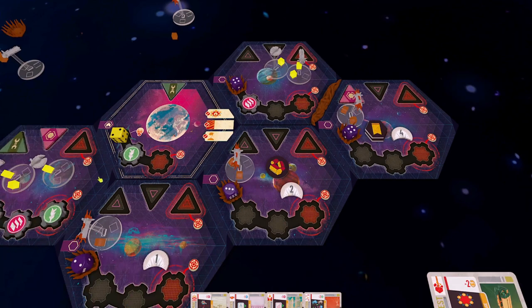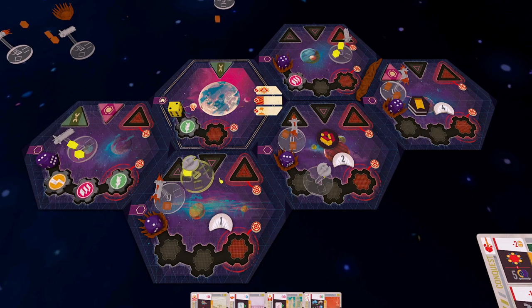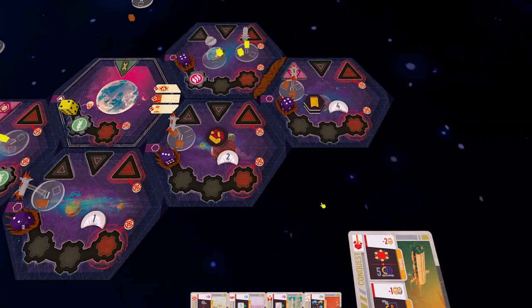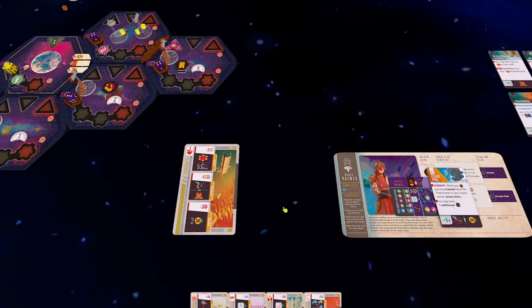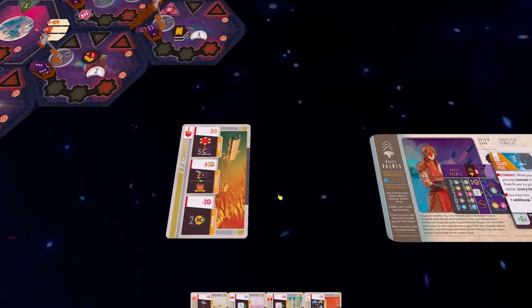The engage action is now done — that is how a combat and an invasion works. When you do invade a sector, you can invade from anywhere adjacent that you have ships. So if I had a sentry here I could invade this sector with both sentries. However, I don't have a sentry there — I've got a sentry up there.